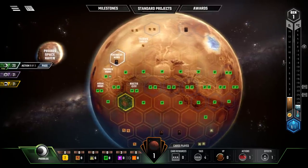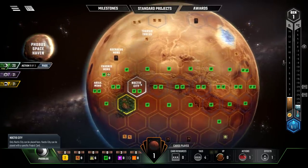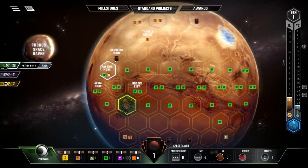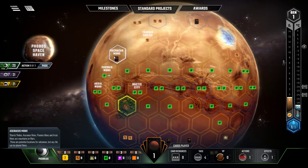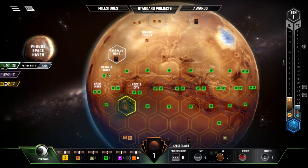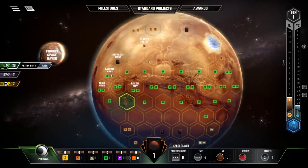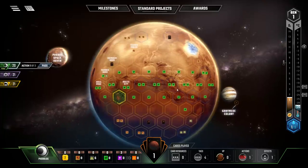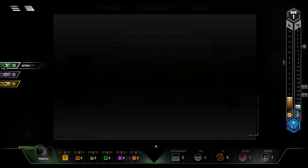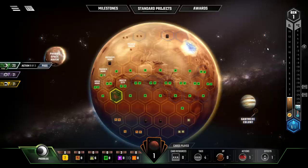There are also a few special named tiles. Noctis City is very important — only the Noctis City card can be played there. The other three tiles are mountains where volcanoes can be placed, though you can't place a volcano on top of something else, and you can play whatever you want on those tiles as well. We have two megabucks and one action available. Looking at standard projects, I could sell a patent, but I think I'll keep my research outpost card.